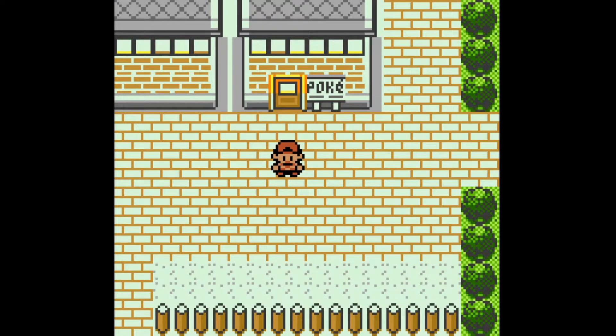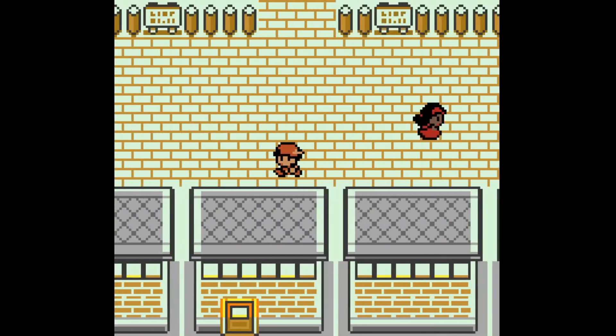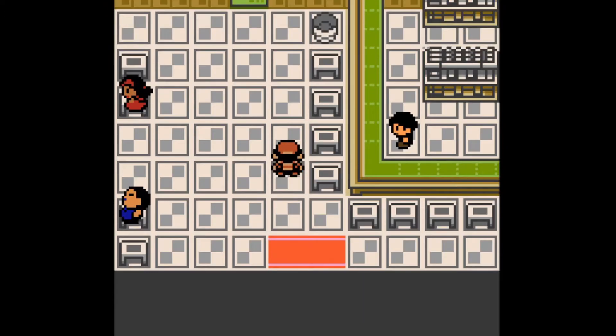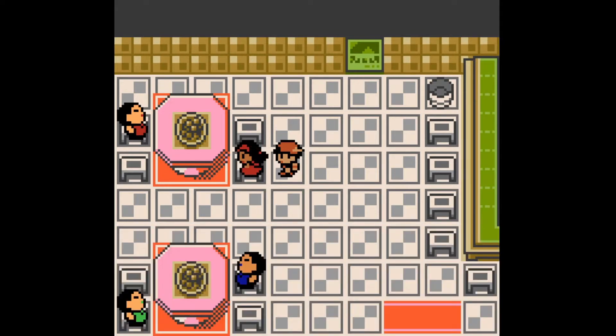If you're looking for the coin case in Celadon City, starting from the Pokemon Center, you're gonna have to go all the way down and go into the cafe, which is in the lower right section of the city. Talk to the girl in the red dress and she gives you the coin case.